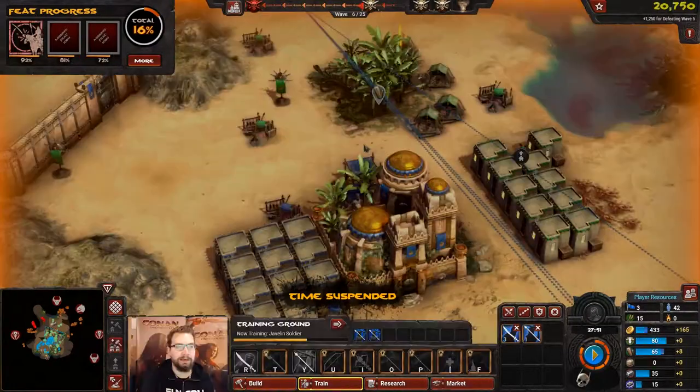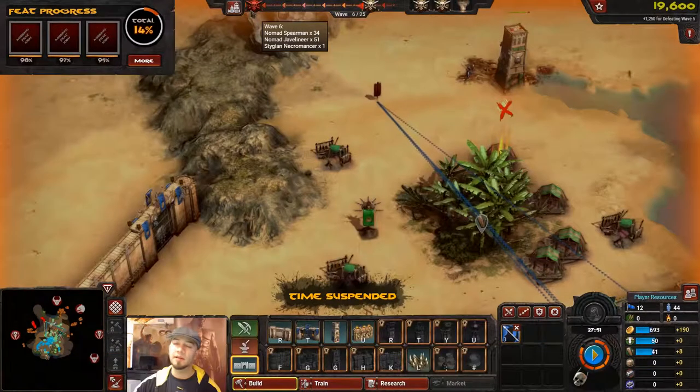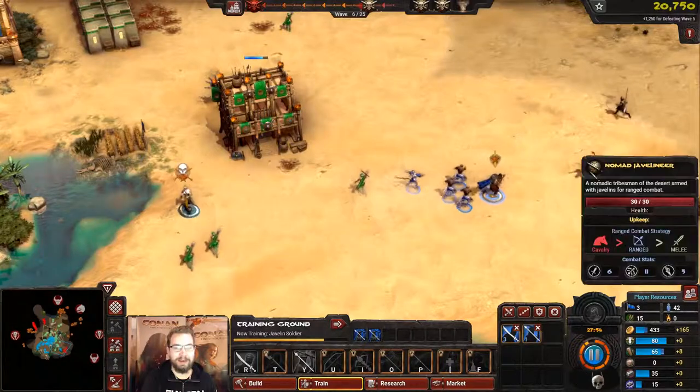We are waiting for wave six of 25. Since we're in time suspended, that gives us a little time to plan our strategy. We've built up an economy, a training ground to train units, and some research — we're roughly at the second tier of the tech tree. Wave six has a lot of Nomad Spearmen, a lot of Nomad Javelineers, and one Stygian Necromancer — because you always need skeletons.